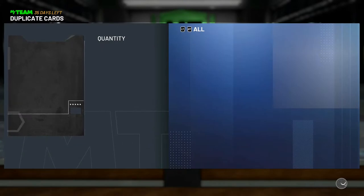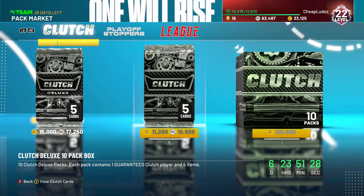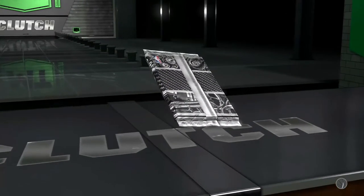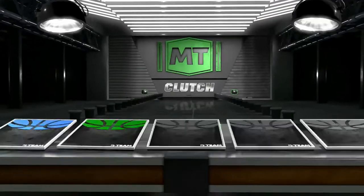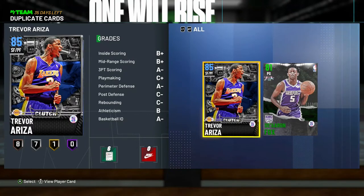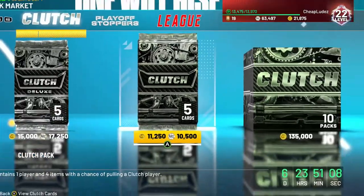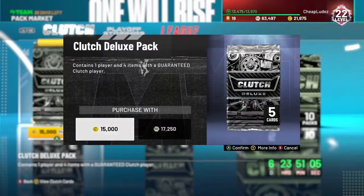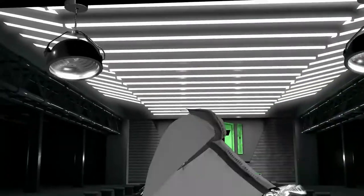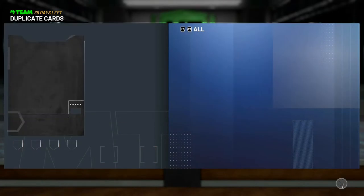Let's do non-guaranteed for the last ones. We got a Trevor Ariza — awesome — and De'Aaron Fox — super awesome. I might as well do one more guaranteed, doesn't matter if I can't get anything out of it anyway. And that is correct — I got thirty, so no worries.